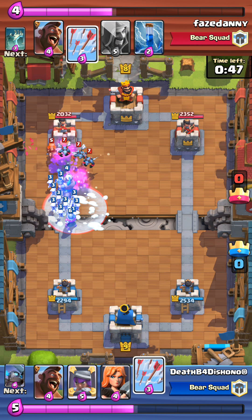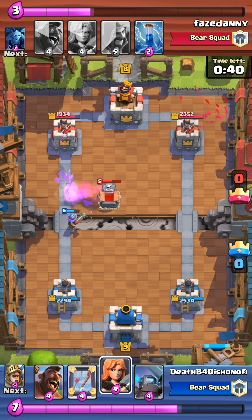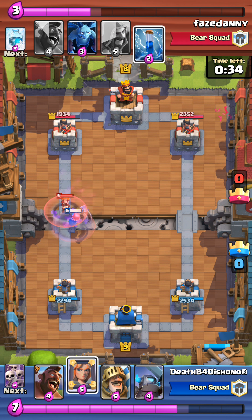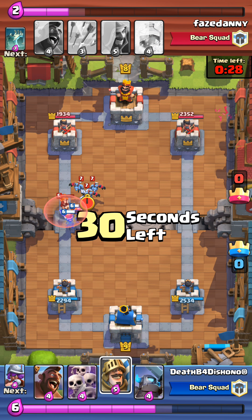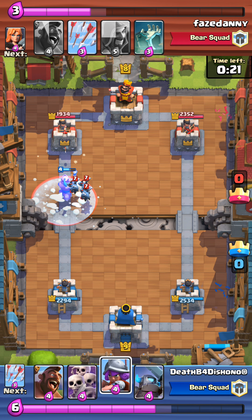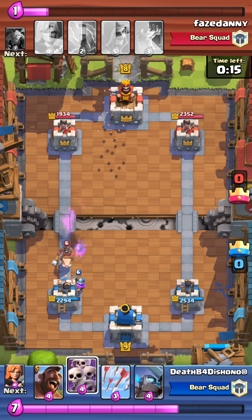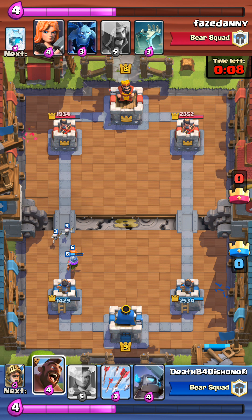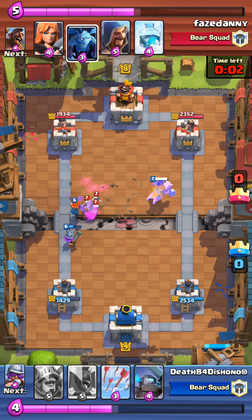He's able to defend against me pretty well. Then I dropped the skeleton horde stupidly when he dropped a valkyrie. This time I dropped the valkyrie — I thought it was just going to take out the minion horde, so I dropped two valkyries. The minion horde is focused on the valkyrie, then he drops the freeze spell and there goes my prince. That was a very well placed arrow — this is pretty tight.